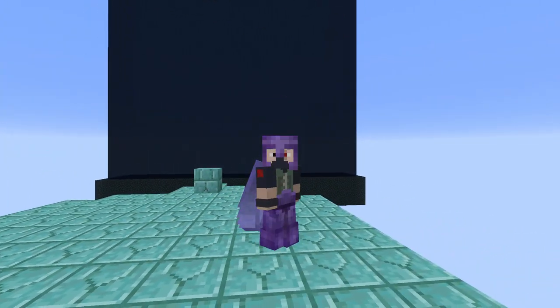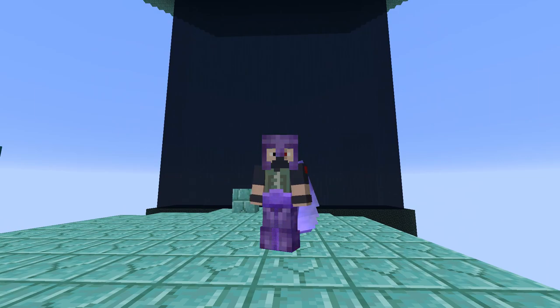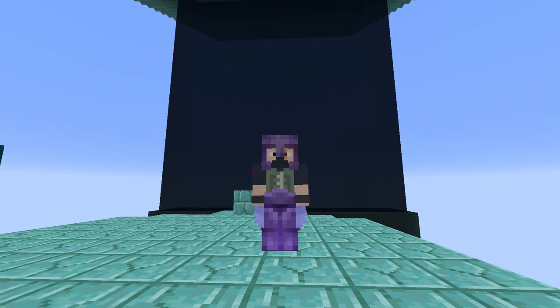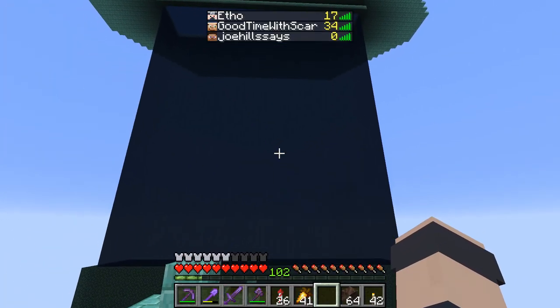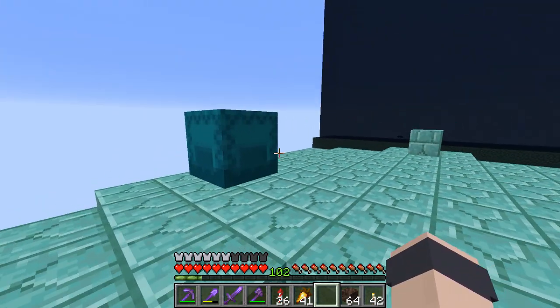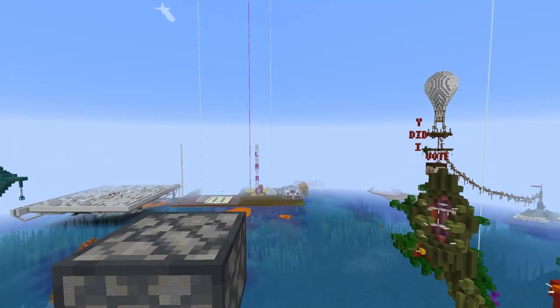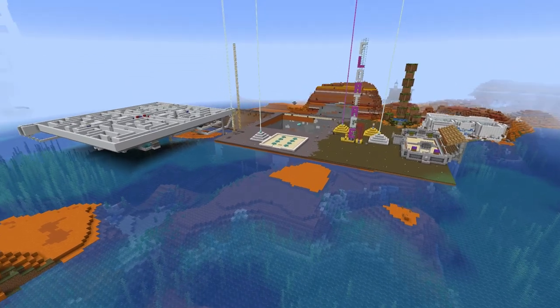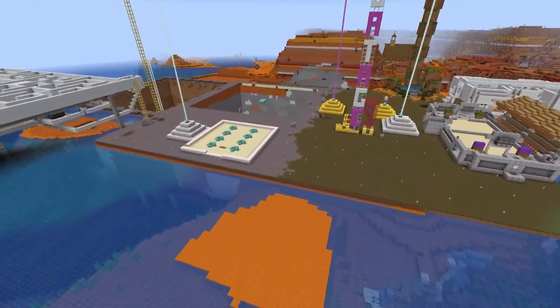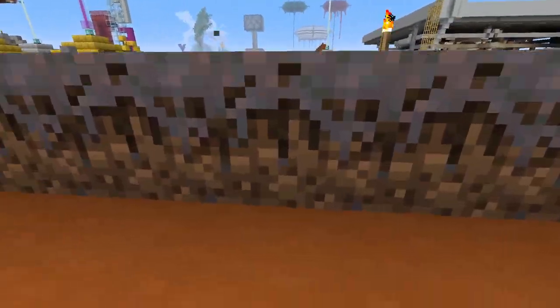We've just about got all the materials we need. I went and grabbed some soul soil from the nether, and I talked to Hypno — he said it would be okay if I used his drowned zombie farm to collect some tridents. We need at least 10 tridents, but it only works when I'm the only one online, and I can never find a moment on this server. We'll come back to that later. For now I think we just need to get started on building — check out this hole over here, it's a pretty impressive hole.